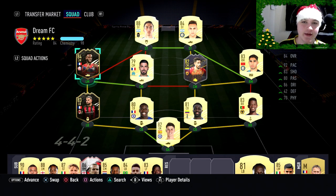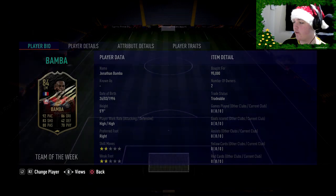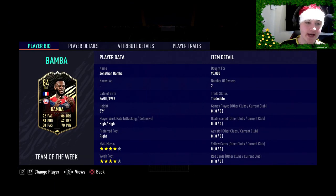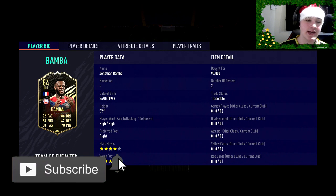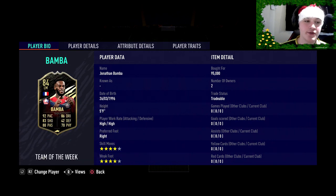Welcome back to another review on the channel. We've got an 84-rated second in form, and if you guys missed out on his Player of the Month card — which I did a brief review summary on — I said I didn't think he was entirely worth it because I felt he'd get more special cards and you'd be able to buy him on the market for a lot cheaper. Was I right? He is two ratings less but about 200,000 coins less, and if you buy him he is tradable. So today we have got a second in form Jonathan Bamford review.